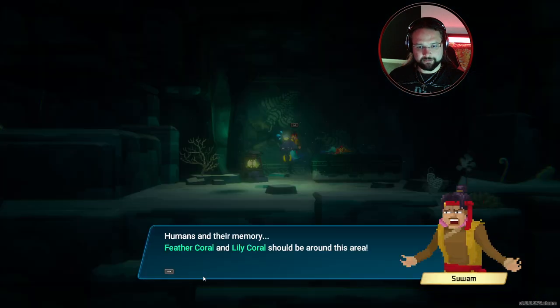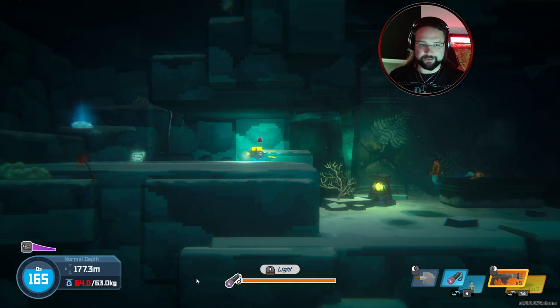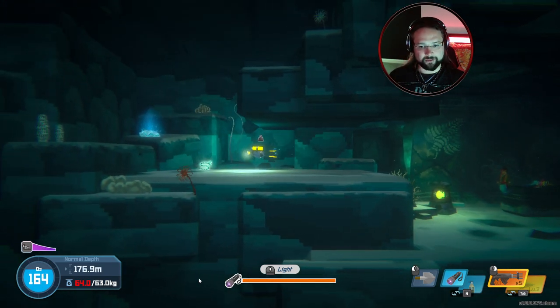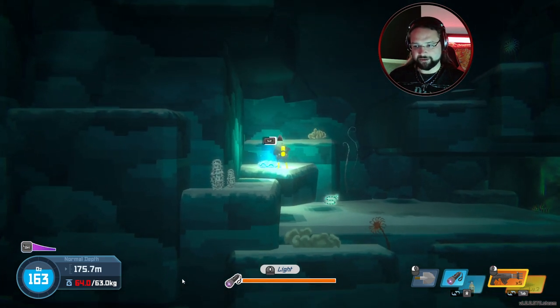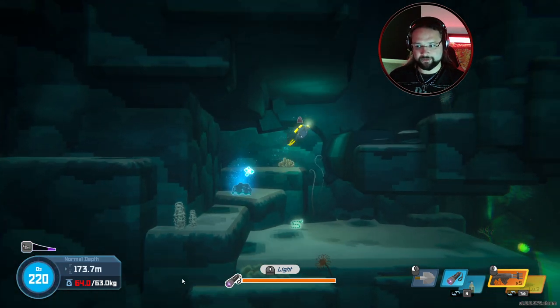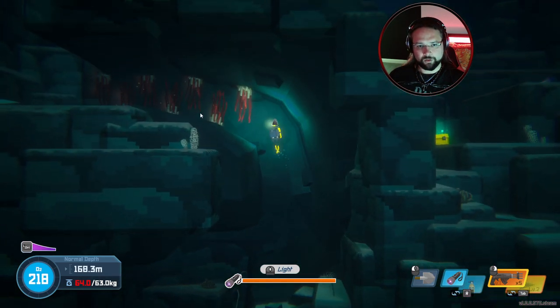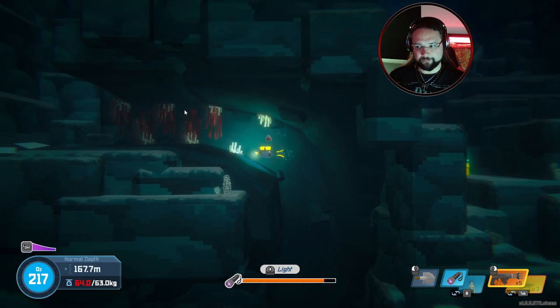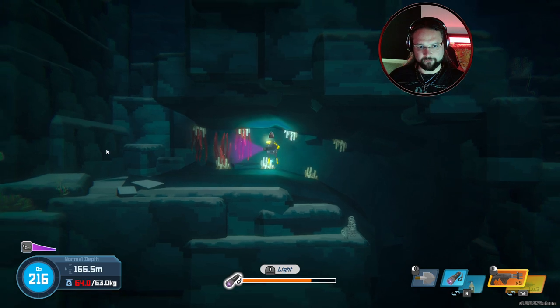There's nothing else I can say to him. Let's go back to the surface and see if Dr. Bay can mix up the stuff, make it into an actual medicine — because I don't think we're just going to feed both of these to the sea person. Oh, there's a chest there on the right, let's go get that before we go anywhere. We're over-encumbered but not too over-encumbered.